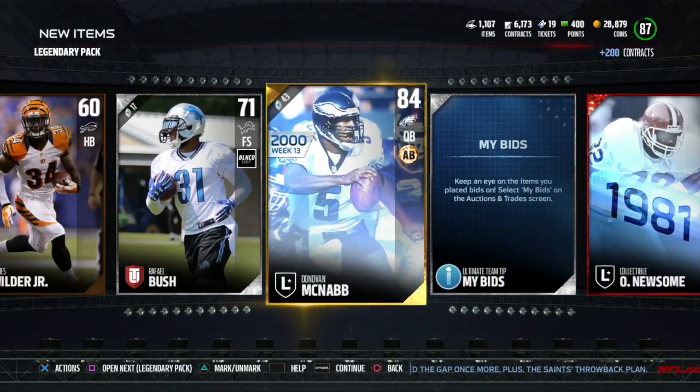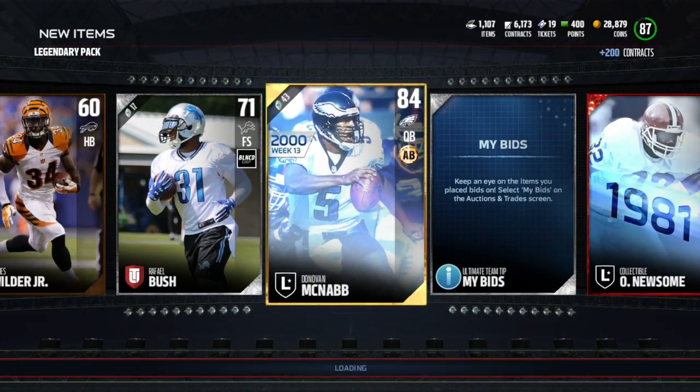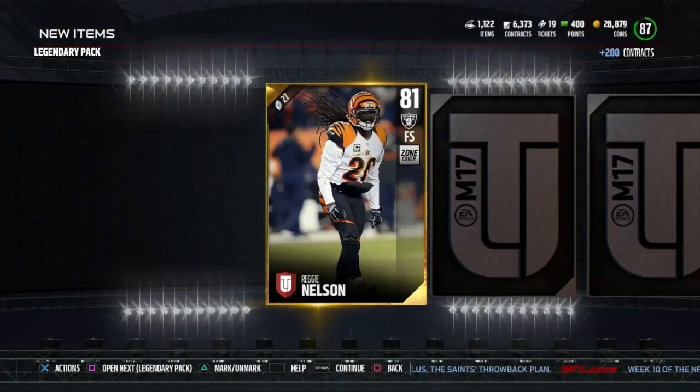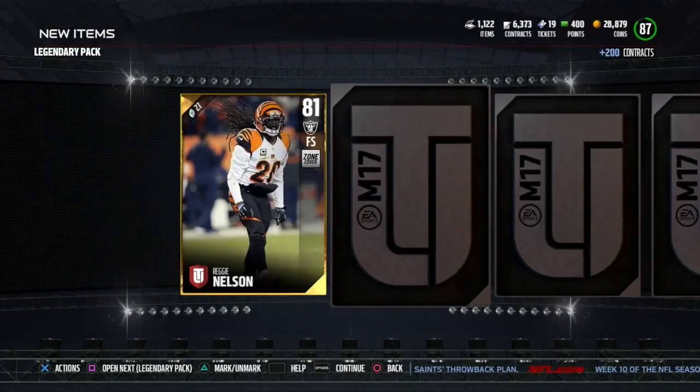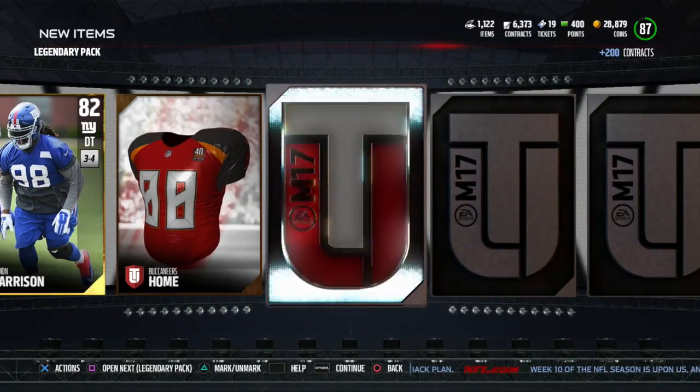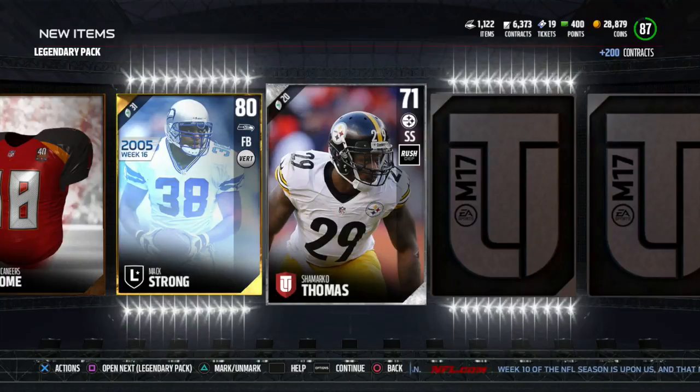I just finished up doing the Antonio Brown challenges, so now I have the 93 overall version of him which I boosted to a 95. I make a ton of upgrades — at the end of this video you guys are going to see a sick pull, worth 250k at least. That's what I sold him for.